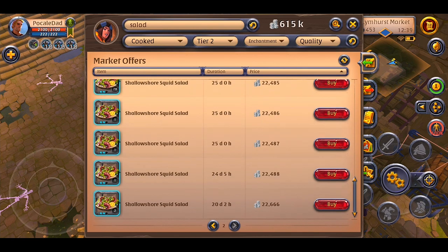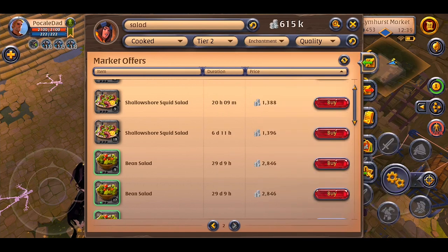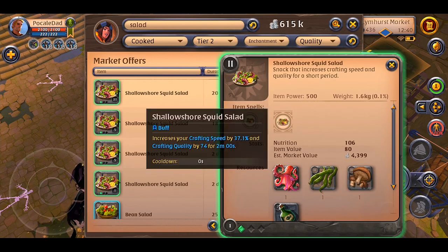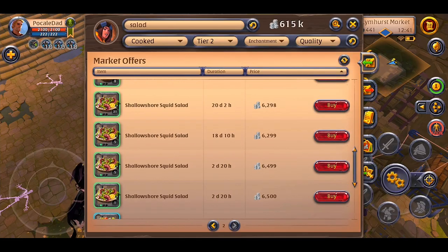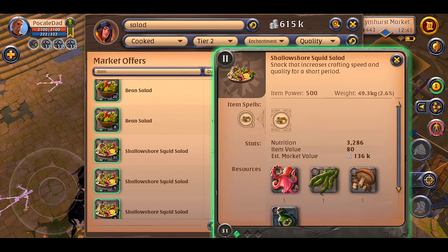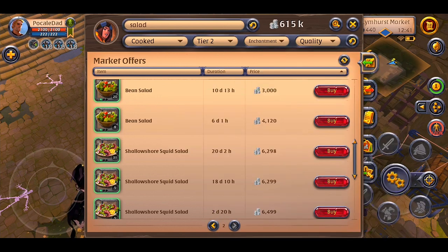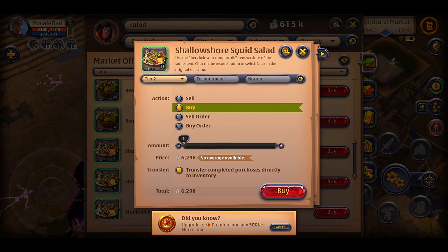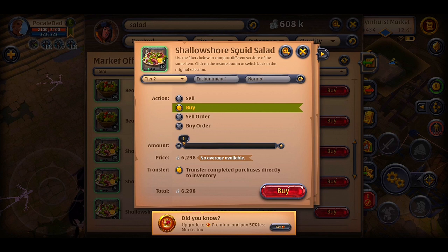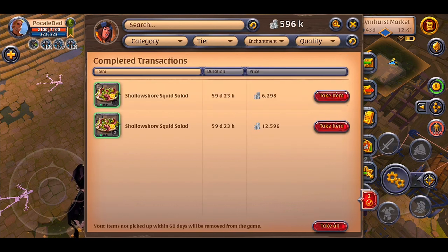It was a hard decision, so I will speed up this part of the video. I'm not prepared to spend a lot of money on this salad, so I will take this one. As you can see, it increases your crafting speed by 37% and crafting quality by 74, but only for two minutes. So if you want to craft a large amount of items, I think you need to buy more than two salads.